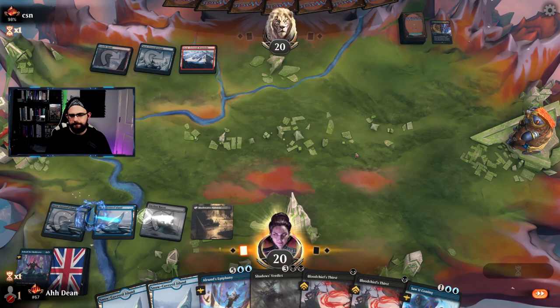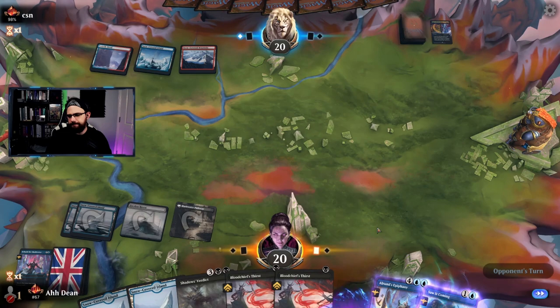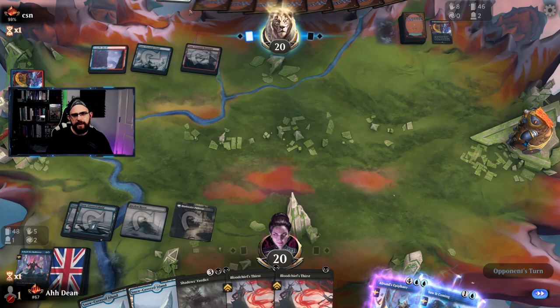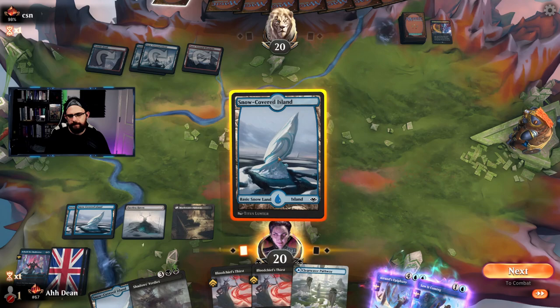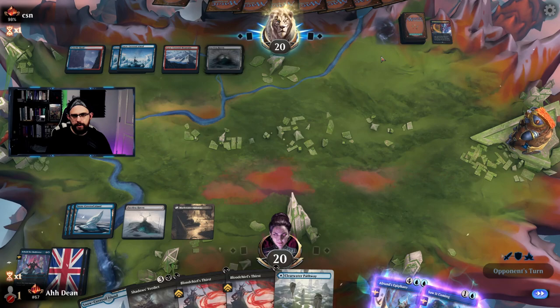I think I am going to put both of these into foretell and pass back. The reason being the only thing they really play here is the 3/4 dragon which I'm not too fussed about. I'm going to pass — I want to see if I can counter one of their dragons. Go on, go for a dragon — never mind. Flunk's nice though.